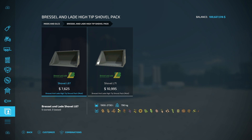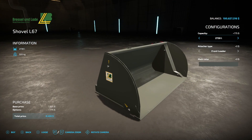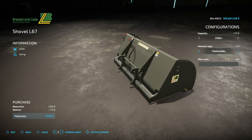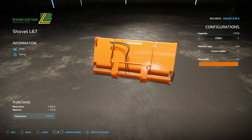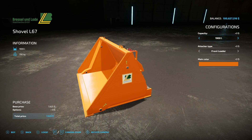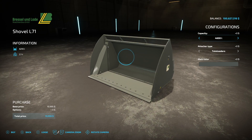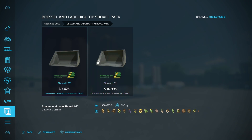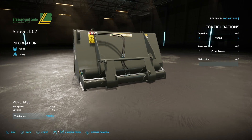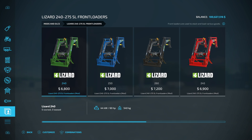The Brussel Inlaid High Tip Shovel Pack comes with two shovels — the L67 and the L71 — which we had in FS19 as well. For front loaders and telehandlers, the first version has 1,900 or 2,300-liter capacity depending on configuration. The larger versions go up to 4,600, 5,290, 5,400, and 6,210 liters. These are high-tip shovels, so the tipping mechanism is on the bottom, meaning you don't need as high a range to use them.